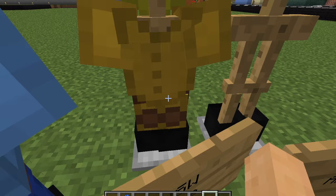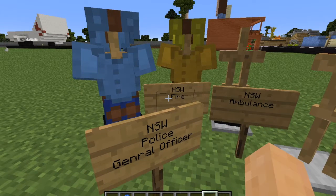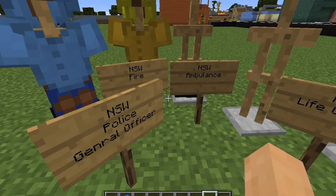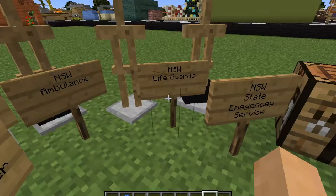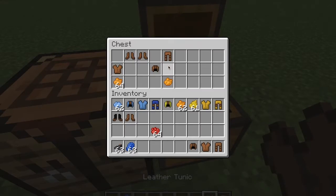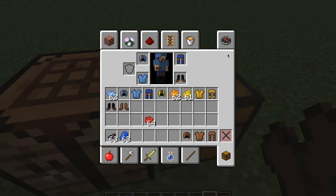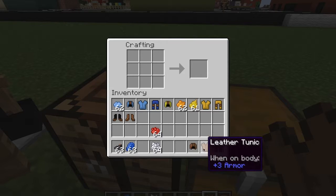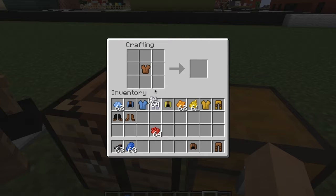I recommend these uniforms for if you're doing jobs or simulating putting clothes on, but I do really recommend you use the Minecraft Skin app to make some custom skins. I just need some white — yes, that works. Now we're on to the Paramedic Uniform.